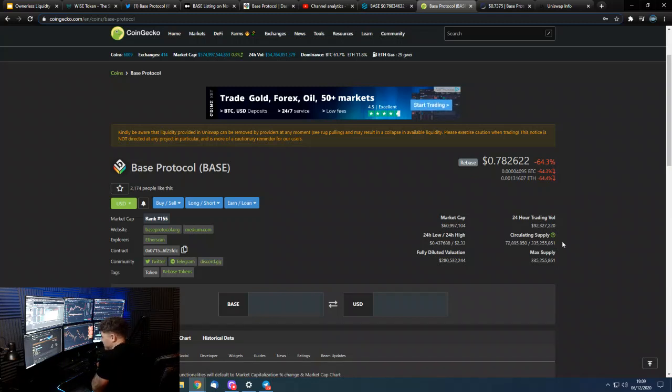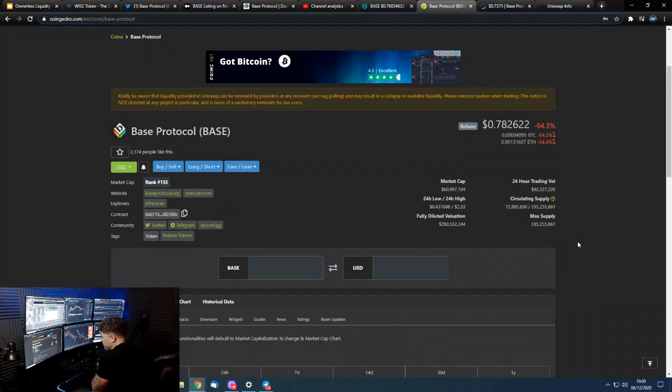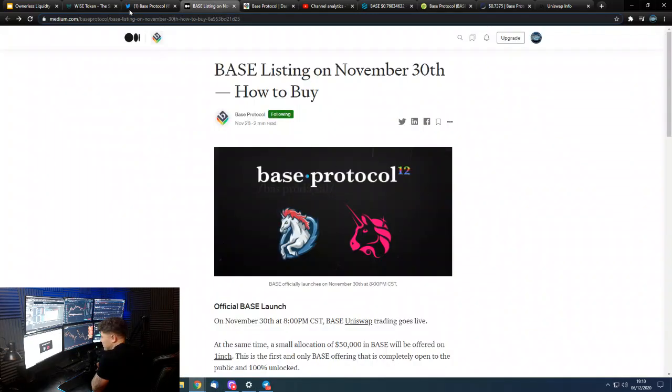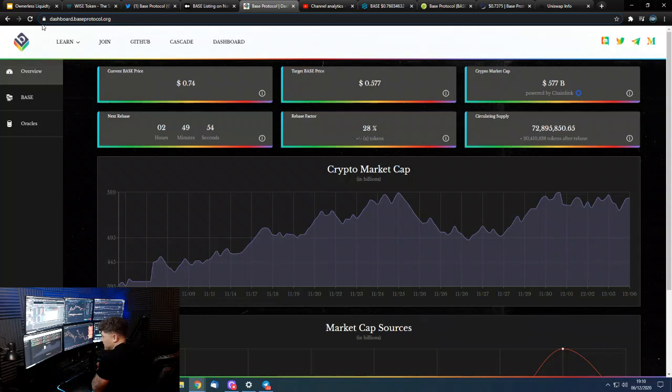Base is a rebase token, so I'm going to quickly explain exactly how it works for any new people. Right here on the dashboard is the target Base price, which is basically one trillionth of the crypto market cap. The crypto market cap is currently 577 billion, so one trillionth of that would be basically 57.7 cents, or 0.577 dollars.